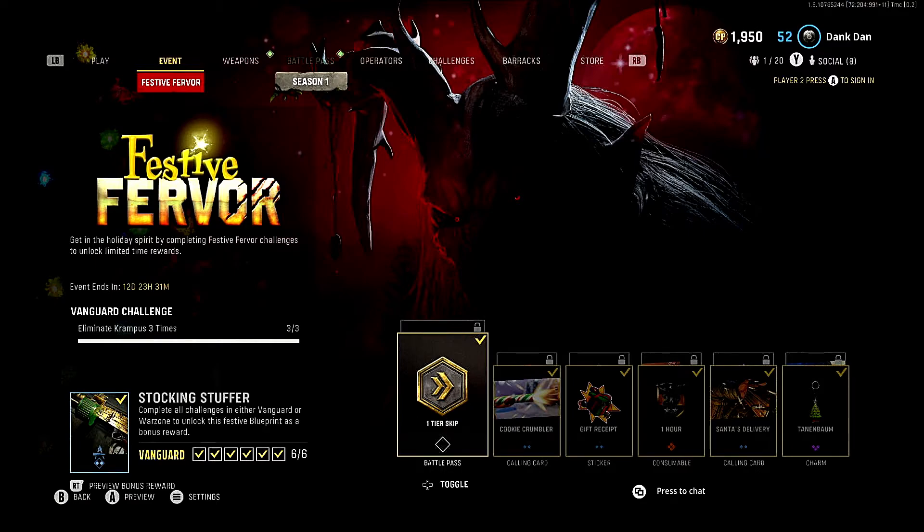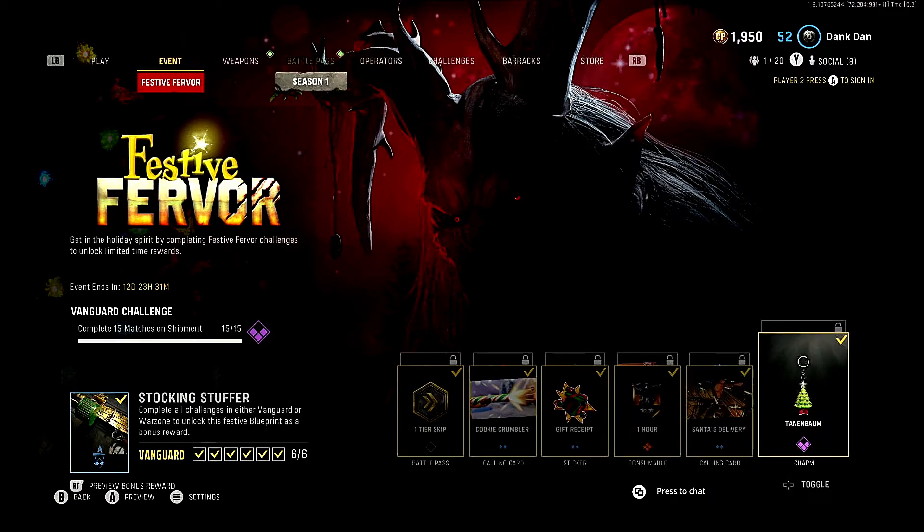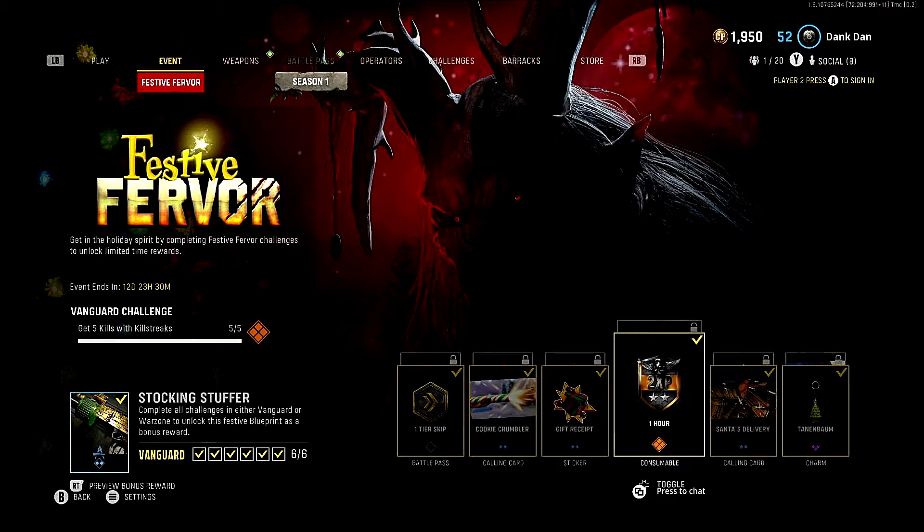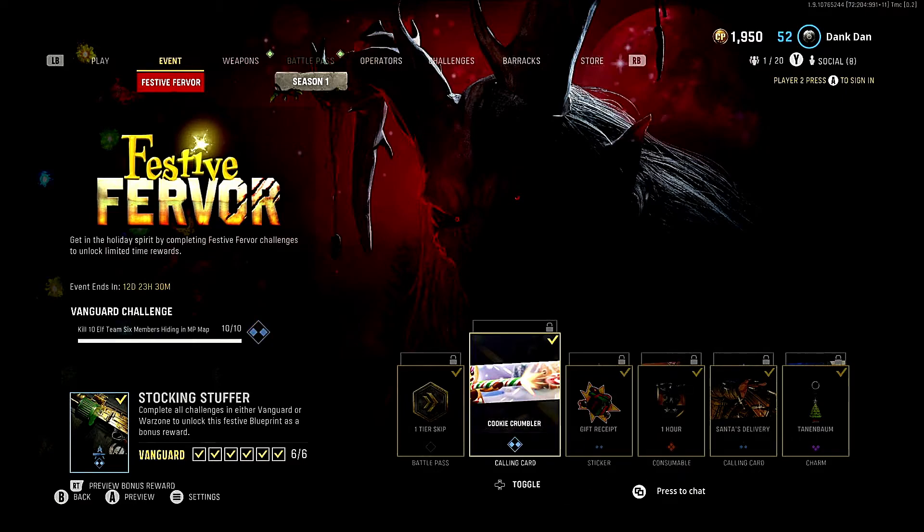The toughest challenge is eliminating Krampus three times. He is not easy to kill, but here's the trick: if you get a few shots on him and someone else finishes the job, you still get credit for the elimination. So don't make eliminating Krampus your main objective or you'll get a major headache. Just go in order — Shipment leads to Armageddon completions, which leads to killstreak kills, care packages, Elf Team Six kills, and if you're lucky, a couple of Krampus kills.